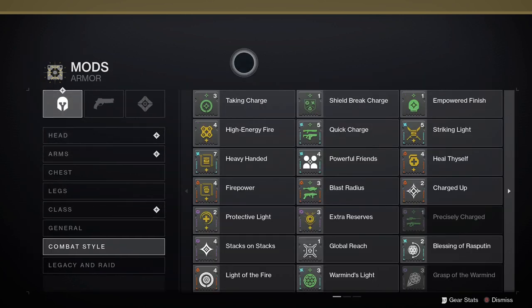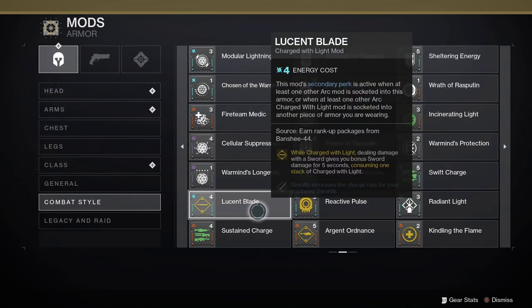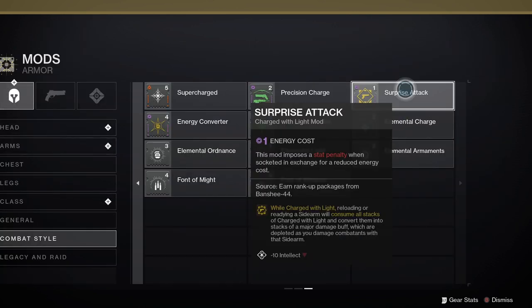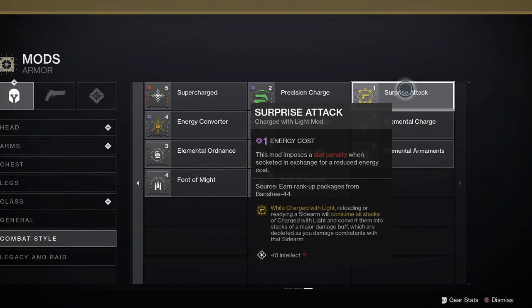Here are some of the best mods for consuming charge with light. Argent Ordnance: while charged with light, readying or firing a rocket launcher grants it increased damage and reload speed, and damaging a combatant with a rocket consumes one stack of charge with light. Lucent Blade: while charged with light, dealing damage with a sword gives you sword bonus damage for five seconds, consuming one stack. Surprise Attack: while charged with light, reloading or readying a sidearm consumes all stacks of charge with light and converts them into stacks of a major damage buff, depleted as you damage combatants with a sidearm — note a stat penalty of minus ten for intellect.